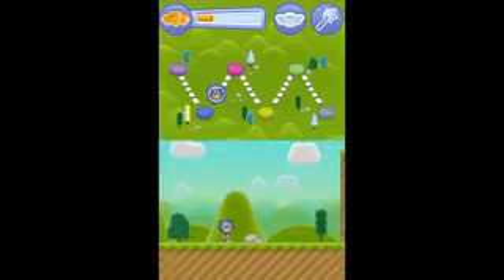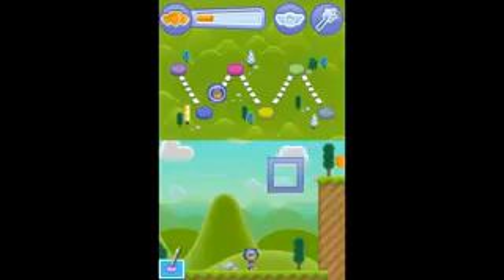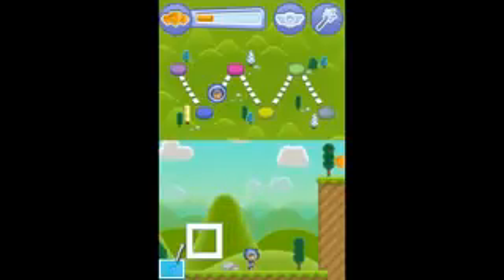We need to make platforms to help us get over this wall! To make a platform, tap on the square — it has four sides all the same! Awesome! Now trace the square. Good job!